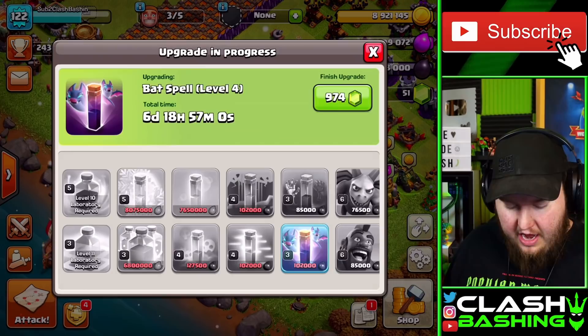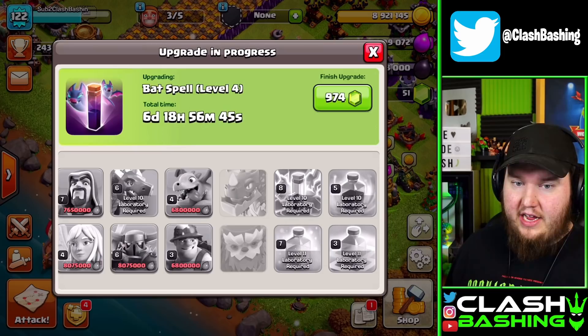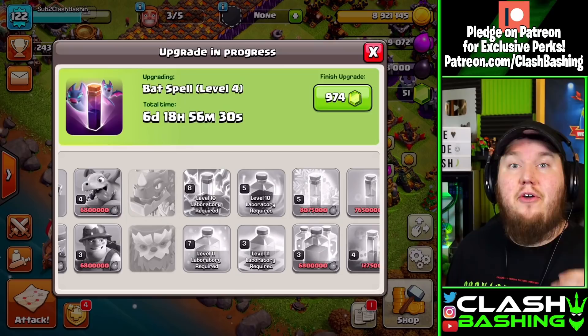The electro dragons aren't quite unlocked yet, but that's something you can get really early and level up. A lot of people like electro dragons early at Town Hall 11. I've never really been an electro dragon guy, but you can pair them with balloons early — use rage spells and freezes and be really well off. It's something to consider, though it all depends on how you want to play and learn at Town Hall 11.